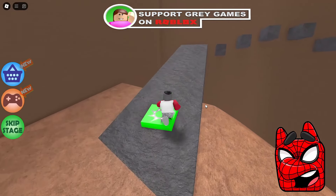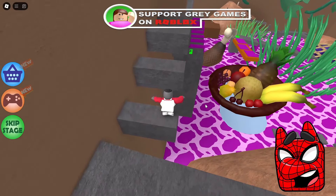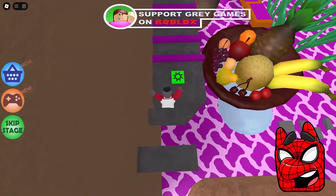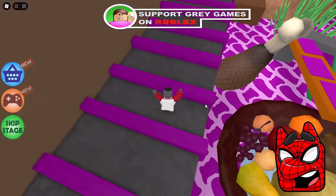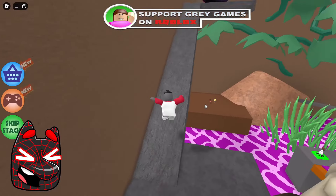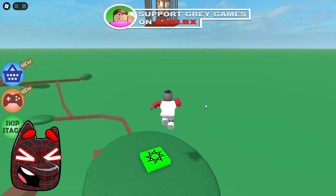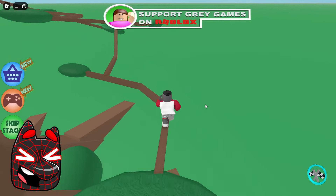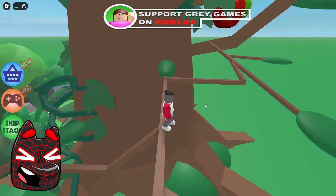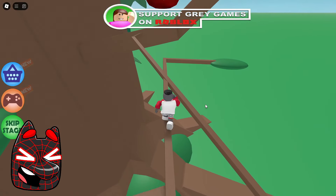It seems to me that this game really has quite a lot of very difficult tests that we will have difficulties with. But so far, we have not died even once, and it seems to me that we will not have too many difficulties here. Now we jump over these purple stripes, and then we head straight to some strange portal. Wow, just look — this portal has taken us to the outside of this tree, and now we have to move along its branches.